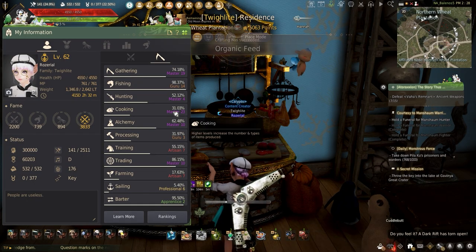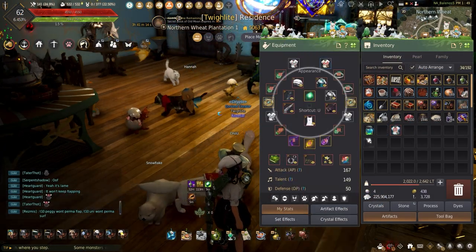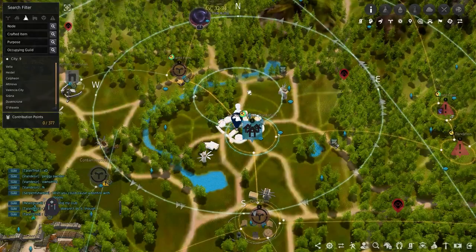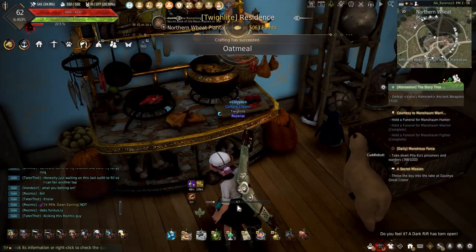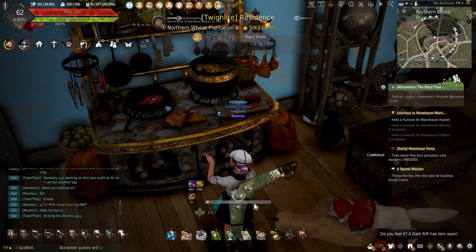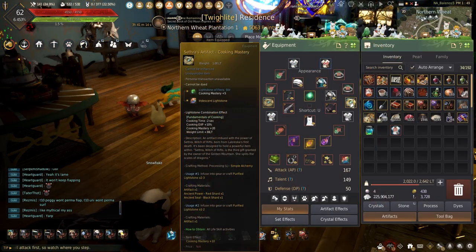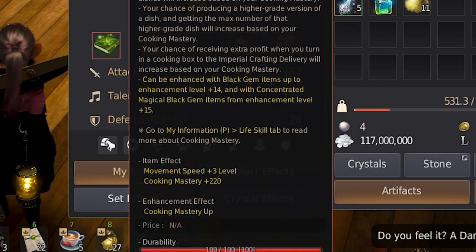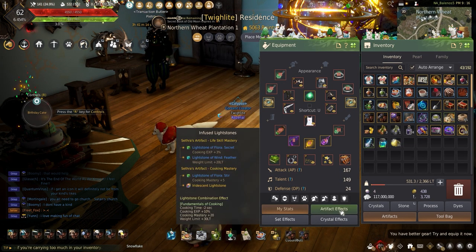So even if you're trying to level those main cooks or just wanting to get the most out of cooking without having to choose between mastery or speed, get those cooking utensils ready and let's start building the fundamentals of cooking lightstone combination. I'm out here in the northern wheat plantation to show you how to get the lightstone combination made. Now we all know how long it can take to level cooking and just how the cook time can be slower when choosing to use Manos instead of silver embroidered. To help this, using the lightstone combination fundamentals of cooking provides both experience and time reduction like wearing the silver embroidered with some mastery like with Lakia and Manos. Now this is not going to be a replacement for either clothes but a way to complement your cooking experience, and this is going to be a huge investment so be prepared.